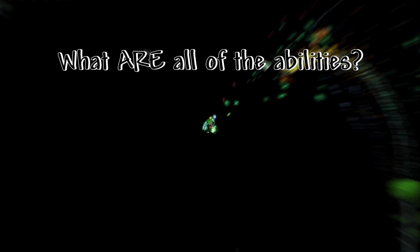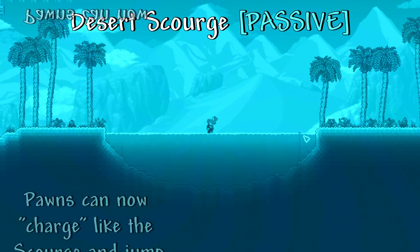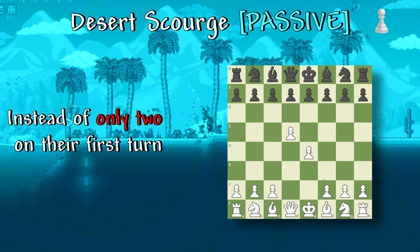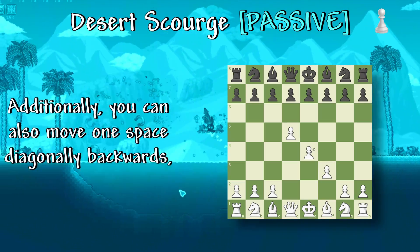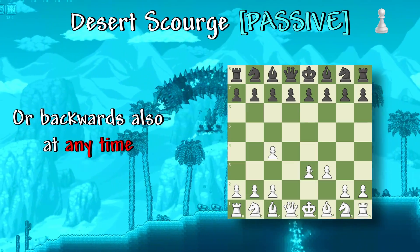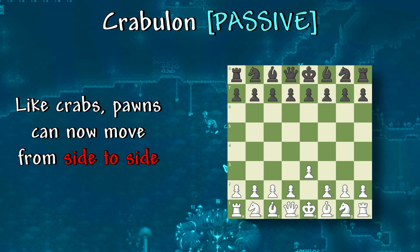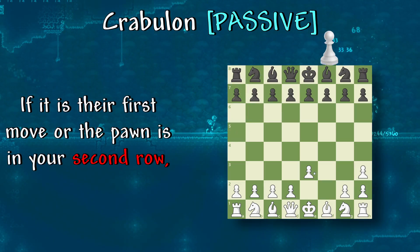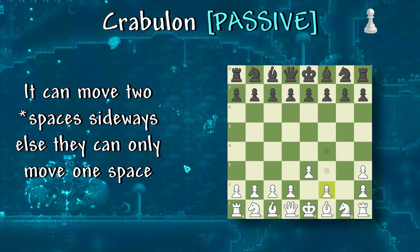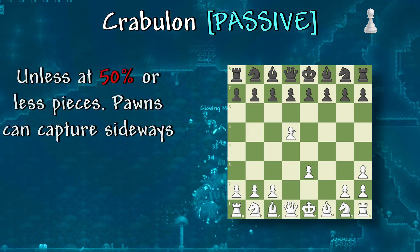Now into the thick of it — what are all the abilities? First one is Desert Scourge. Pawns can now charge like the Scourge and jump three initial spaces instead of only two on their first turn. Additionally, you can move one space diagonally backwards or backwards at any time. Crabulon: like crabs, pawns can now move from side to side. If it is their first move or the pawn is in your second row, it can move two pieces sideways, else they can only move one space unless at 50% or less pieces. Pawns can also capture sideways.